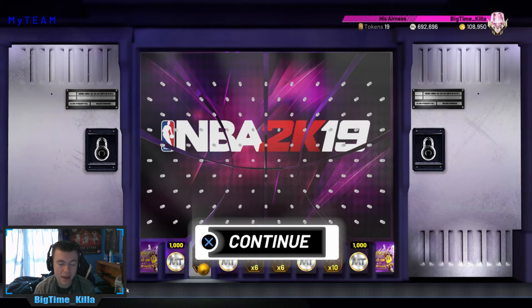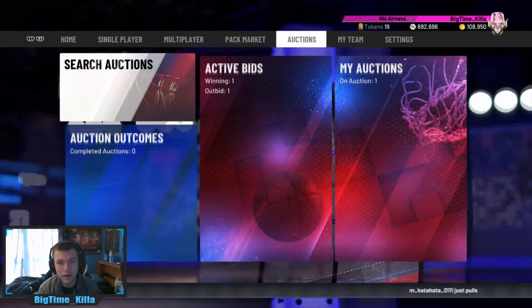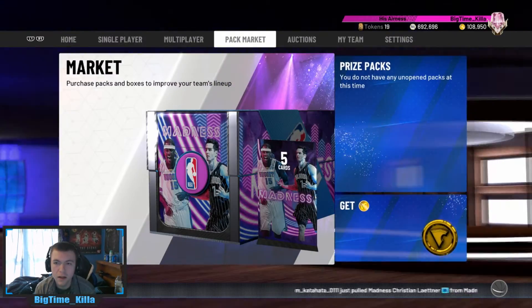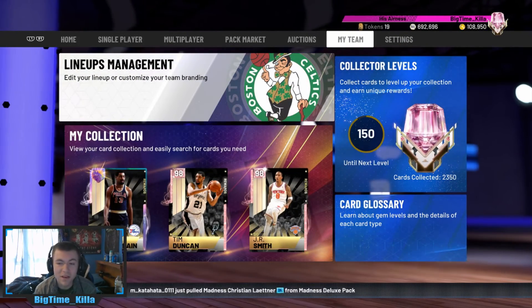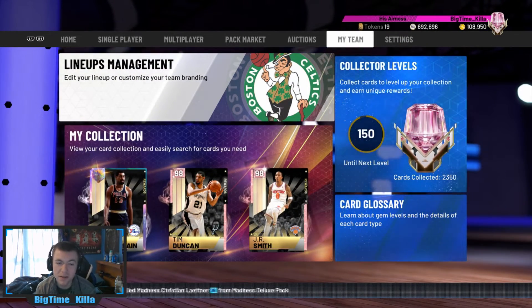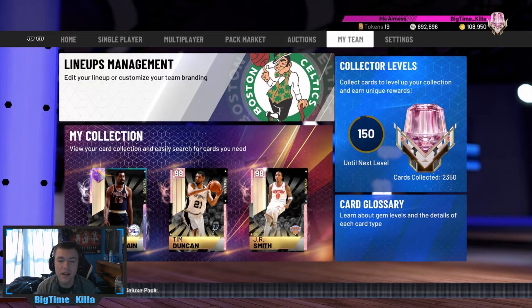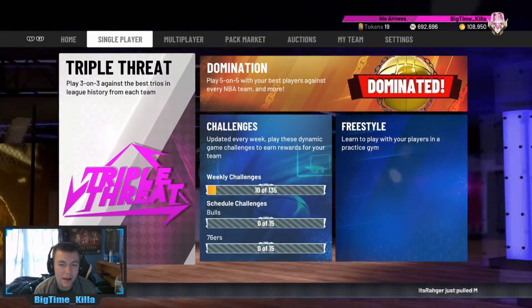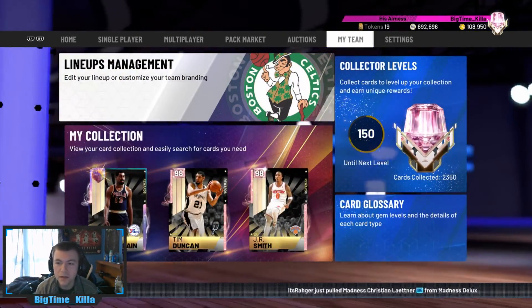Obviously the pack could be great if you get something really good out of it — even if you got like a diamond contract or something out of there, which is possible, that wouldn't be too bad. But yeah, so we got 19 tokens now. As you can see, we are 150 away from Giannis. I know some people are starting to get Giannis — they just released a bunch of cards over the past couple days with throwbacks and the March Madness players, but we still got a ways to go.